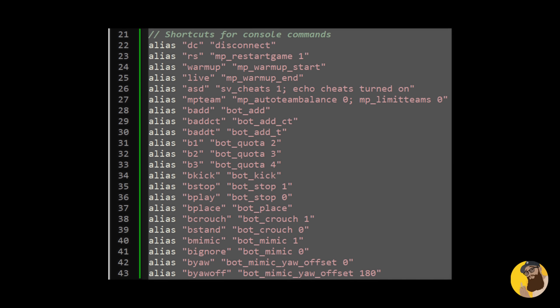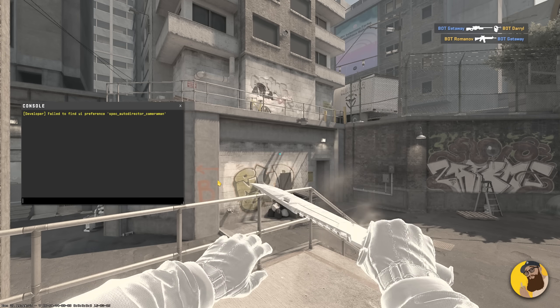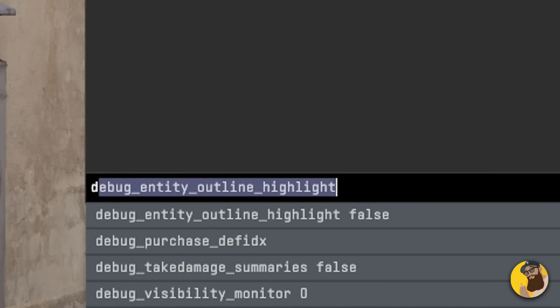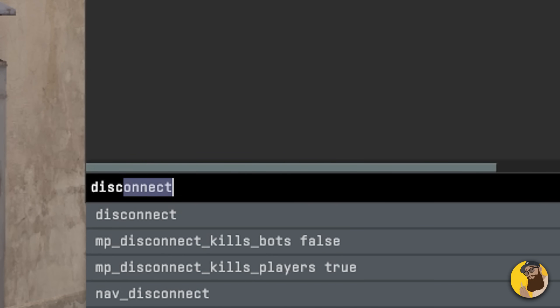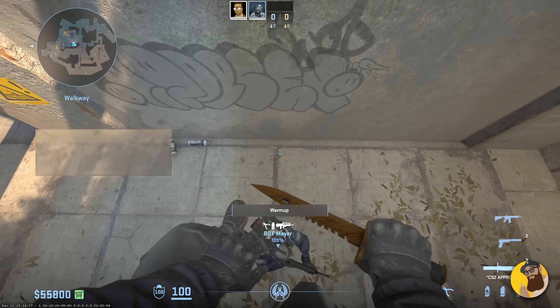The first script is really just shortcuts to existing console commands. This was a habit of mine in CSGO — for example, if I type `dc` in the console it disconnects me from the server without having to type or find `disconnect`. Those milliseconds will matter, and I promise once you get used to your shortcuts, there's no going back.